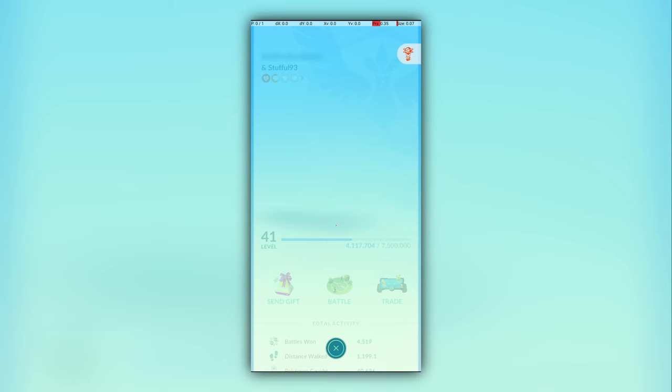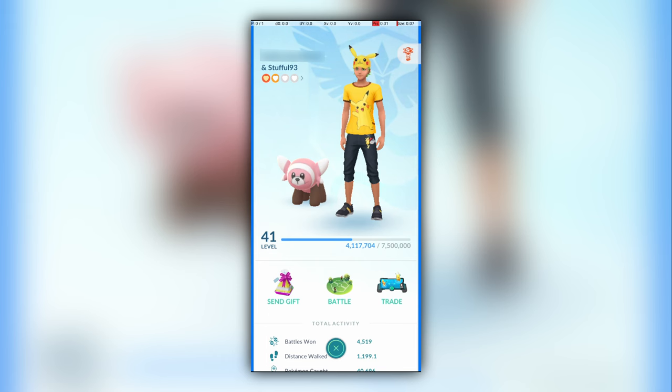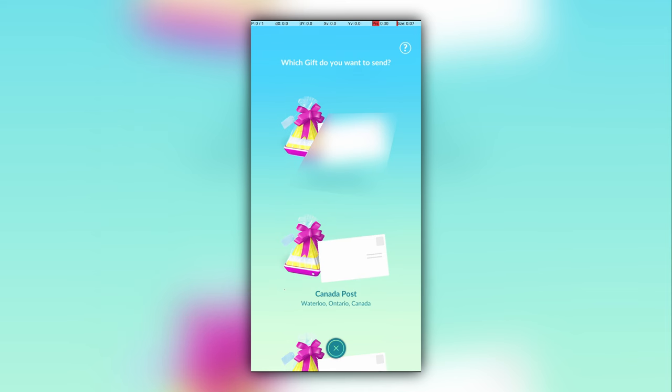We can't do this too early or too late, but there is a reasonably large window of opportunity to do the skip. In this example, I was able to do the skip successfully about one third of a second after the X icon has disappeared. The same skip can be used when sending a gift to save even more time: wait for the animation to start, and then tap where the X icon used to be. In this example, I tapped about one quarter of a second after the X icon has disappeared.